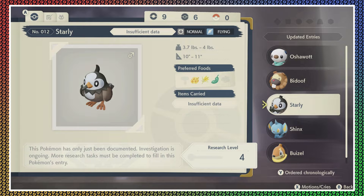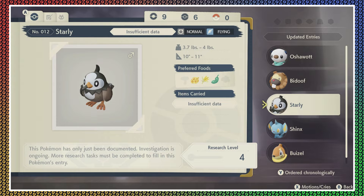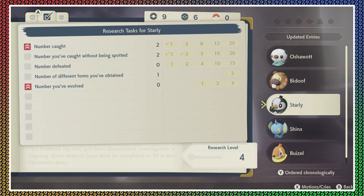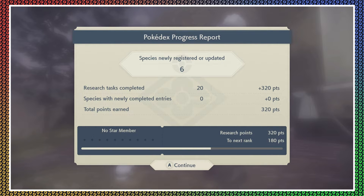Starly... wait, what did I say? This Pokemon has only just been documented — investigation is ongoing. More research tasks must be completed to fulfill this Pokemon's entry. Is it just talking about the fact that I actually caught Pokemon? Species newly registered or updated: six. Research tasks complete. I'm not certain if I actually completed tasks — I'm kind of concerned about that.